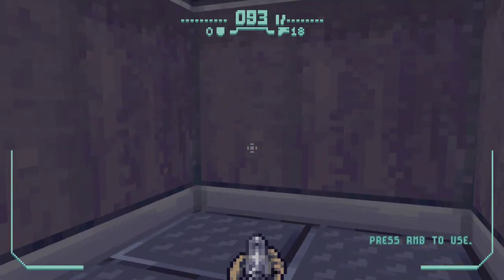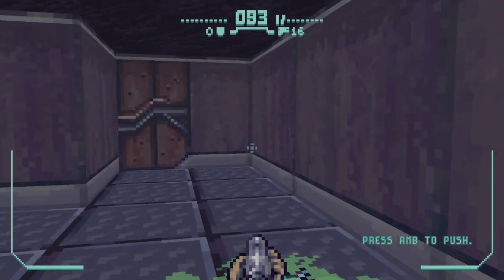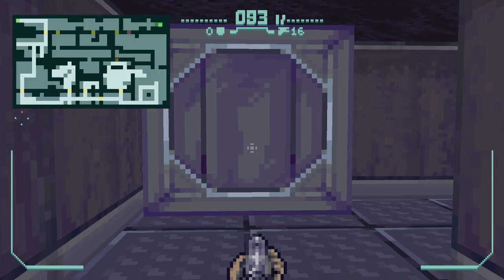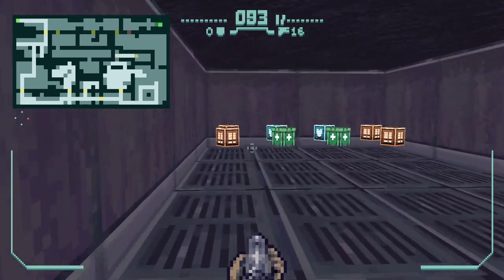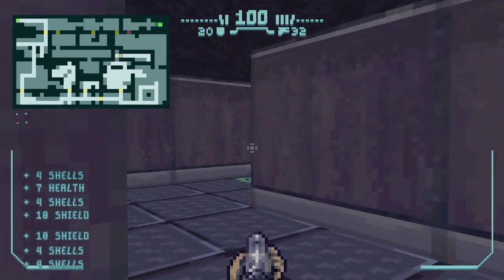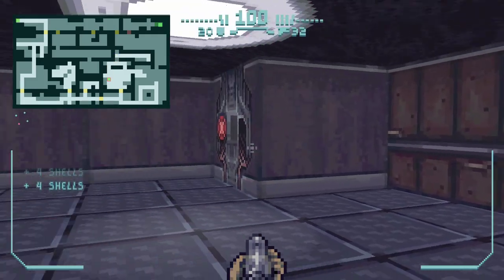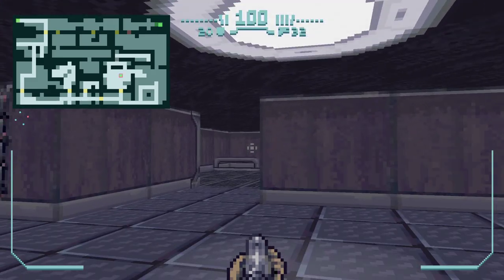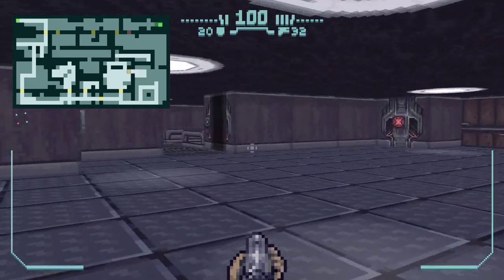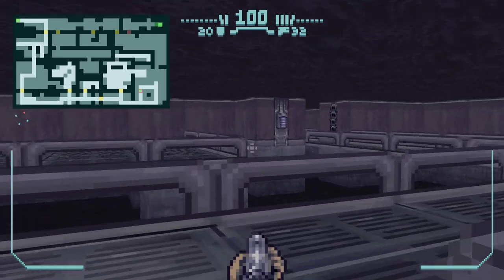Where do we want to go now? Secret area — give me some health and armor. There we go, now we're talking. We deactivated the barrier over there, so we can go back through here now.